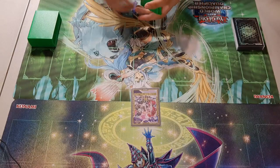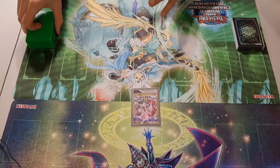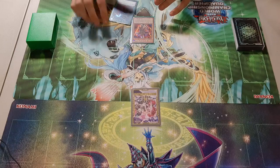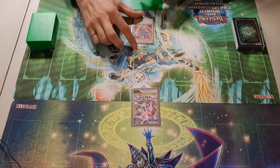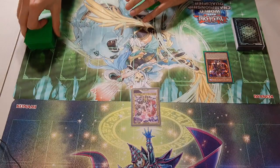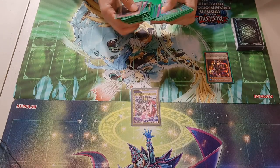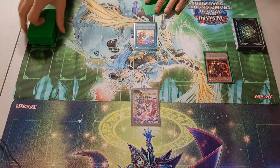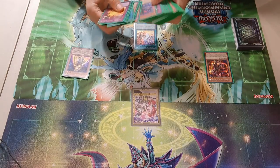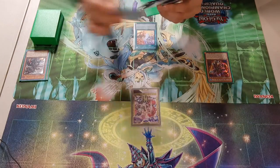So I'm going to show you how to do it. This whole combo is essentially a 1.5 card combo — you only need a way to access Branded Fusion and a card to discard. For example, you normal summon Aluber, activate Aluber's effect to search Branded Fusion. Then you activate Branded Fusion, sending Ra's Disciple and Fallen of Albaz to the graveyard to fusion summon Albion the Branded Dragon.